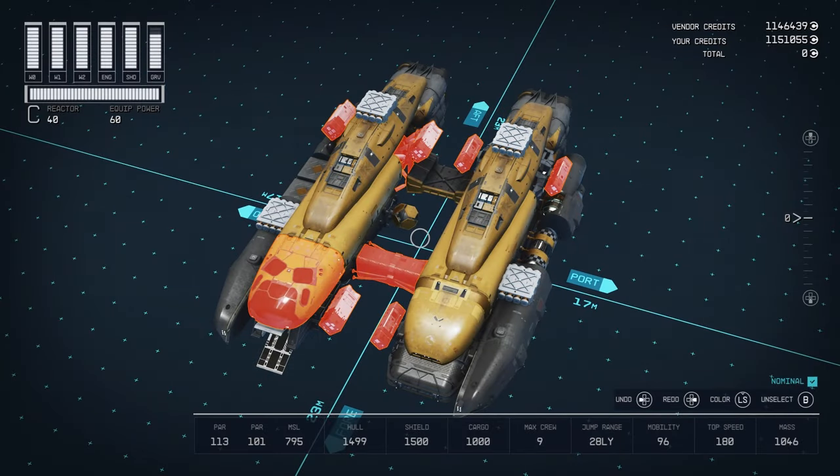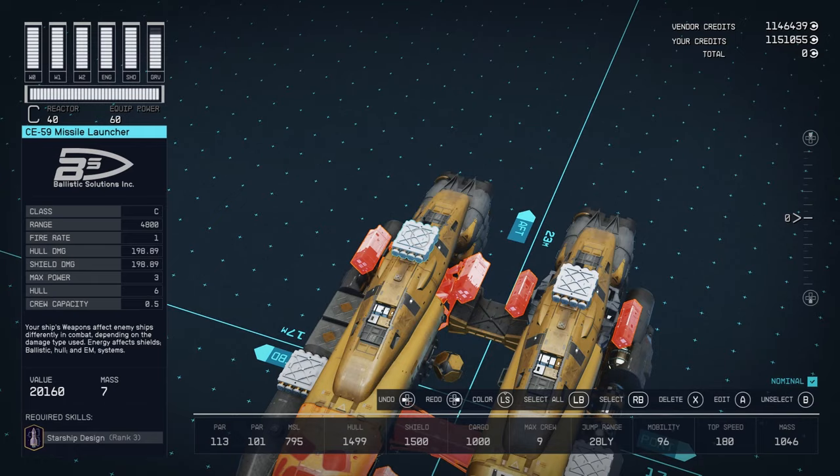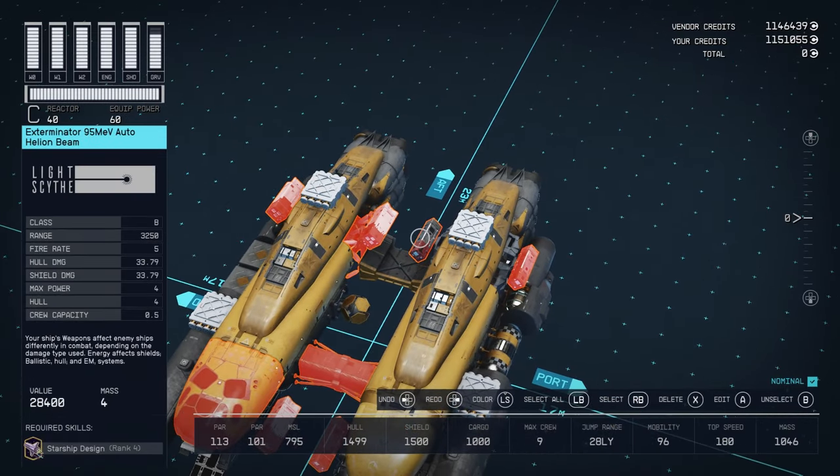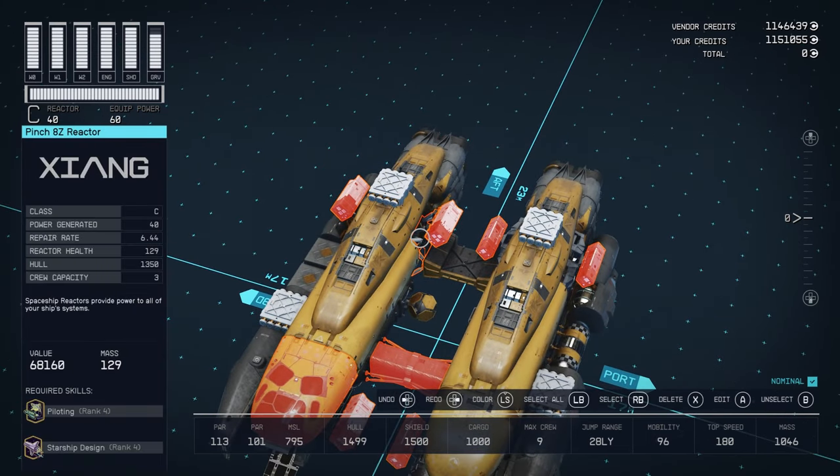Before we get started on this build, let's talk about the prerequisites. This uses a Class C reactor, so you will need rank four in your piloting skill. I also used a lot of parts that require starship design, so it's recommended, if you want to build it exactly like this, that you have rank four in starship design.